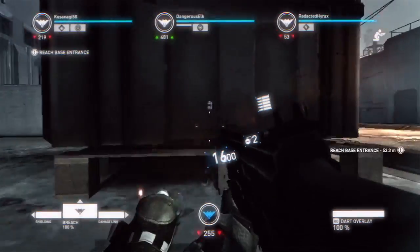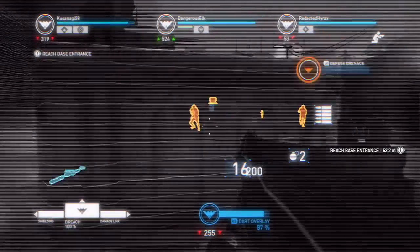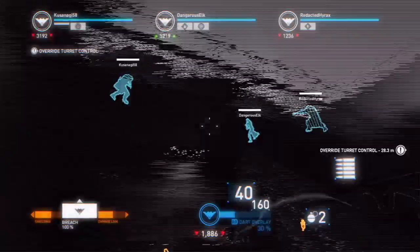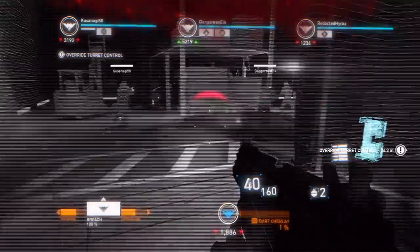Another very cool chip ability is Dart Overlay, which allows you to see the world digitally through your chip. By pressing the Dart Overlay button on the controller, you will be able to see enemies behind cover, and you deal more damage and take less damage. It's also useful for keeping track of your squadmates.